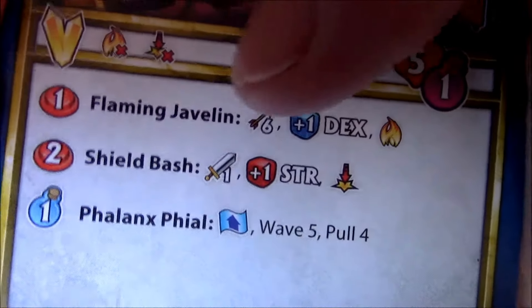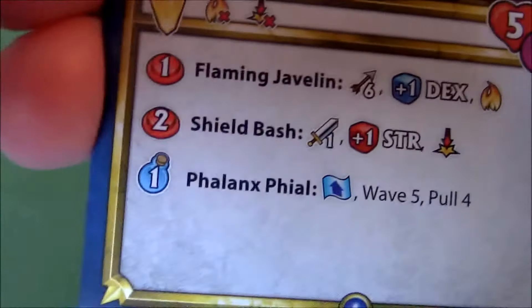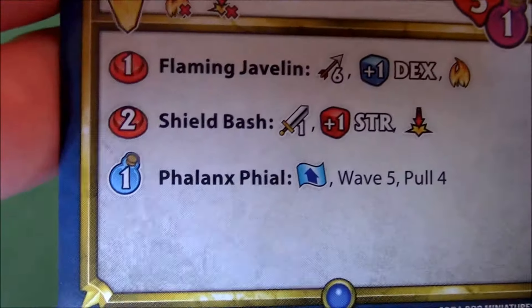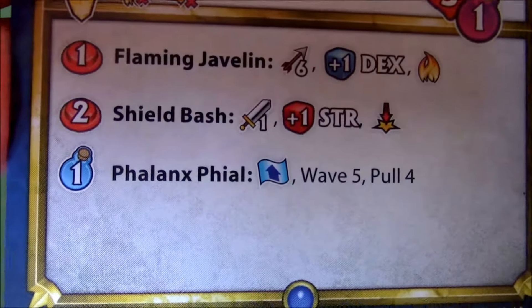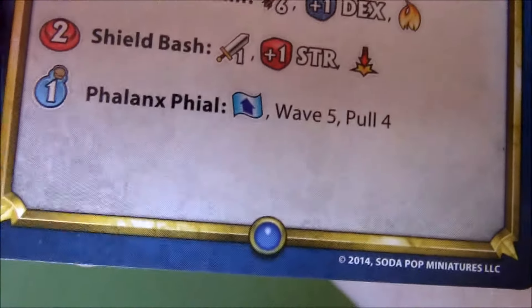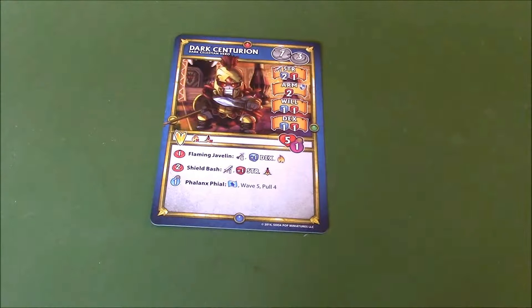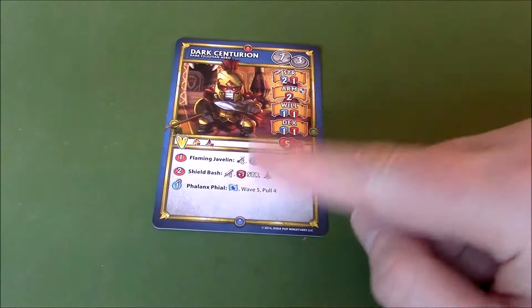Two action points for a Shield Bash, range of one, plus one red in strength and knockdown — so two blue, two red and knockdown. That's very good. His potion is Phalanx Vial, which affects the person who drinks it: wave five, pull four. That could be very good for setting up lots of different attacks, wave damages, and blasts — or even to pull some enemies away from the more squishy heroes.